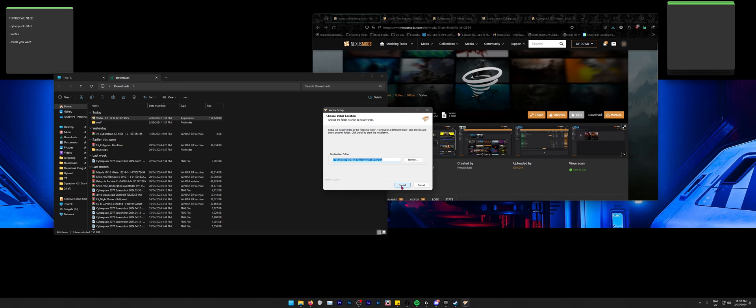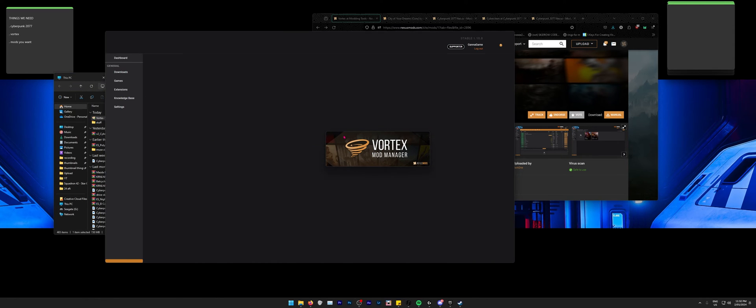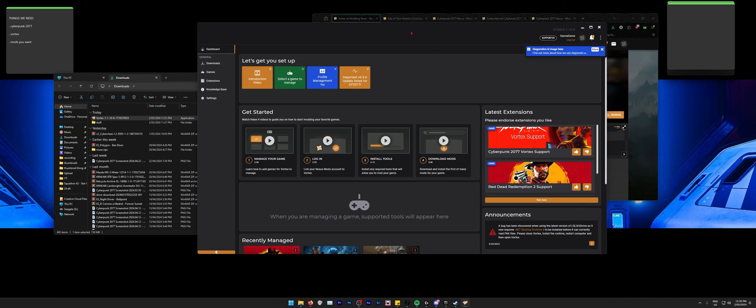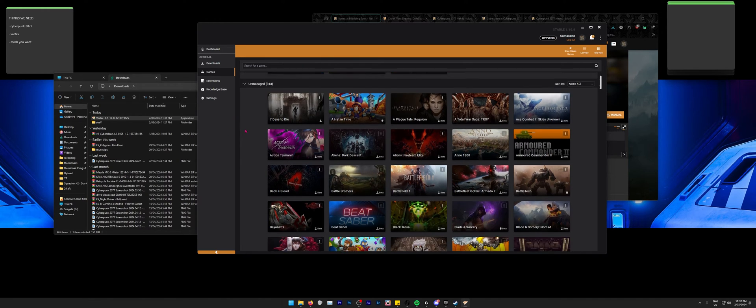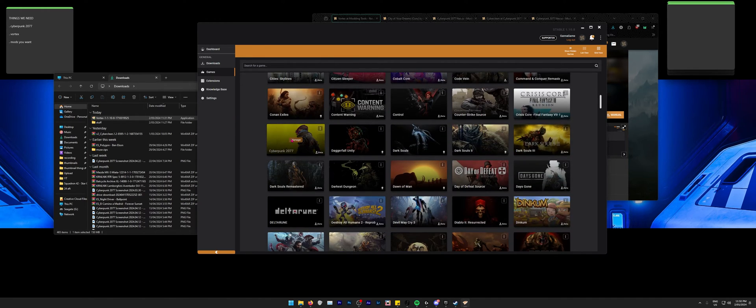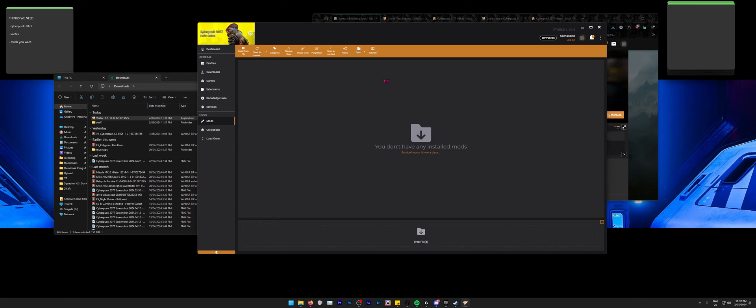Click next and put it where you want — I'm fine with having it on my C drive. It's not very big. Click install and wait a little bit, then click finish and it will run. You'll be greeted with the Vortex home screen. Go to 'Games' and under 'Unmanaged' scroll down until you find Cyberpunk 2077 and click 'Manage'.